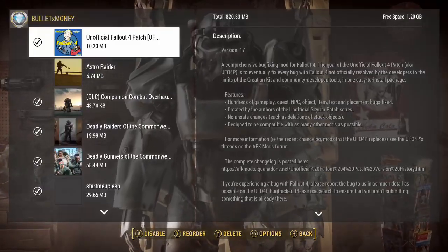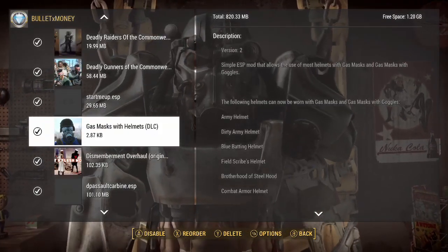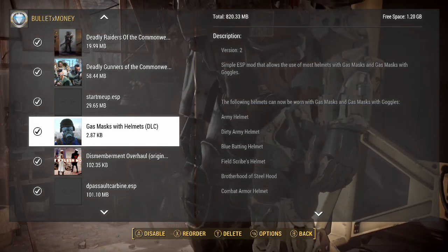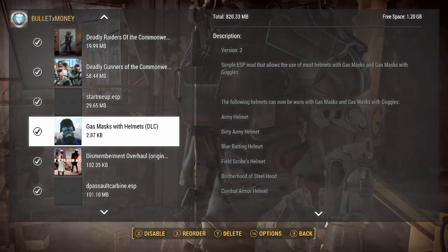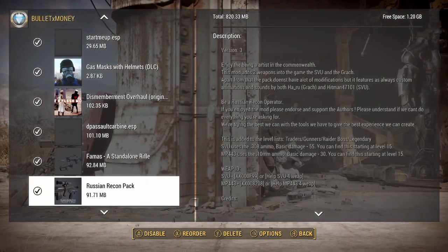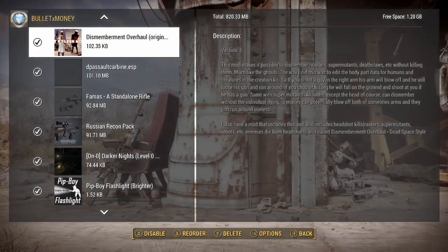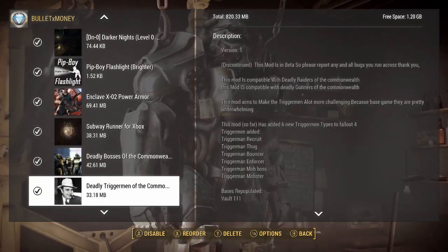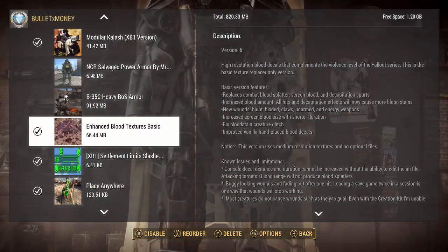Gas Masks with Helmets is always a good one — I don't know why they didn't include that in the regular game. They do have it in Fallout 76 but not in the base game. Dismember Overhaul is a very, very good mod that I enjoyed a lot. There's something very satisfying about blowing off the legs and arms of enemies and just watching them freak out and not know what to do.